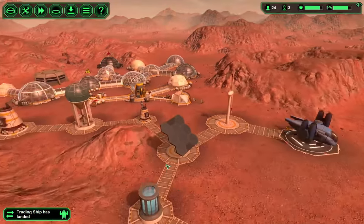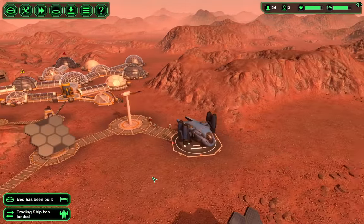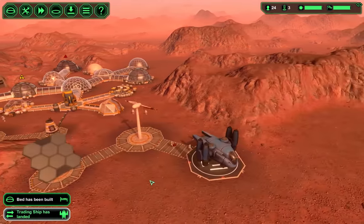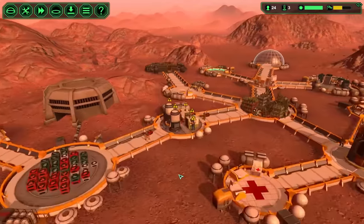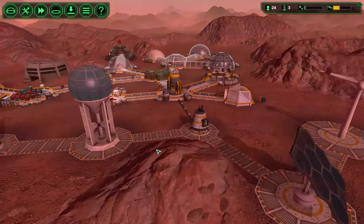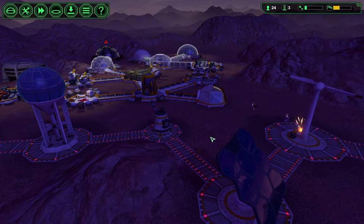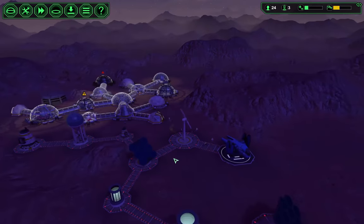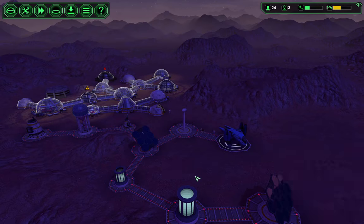Everything in my base is going to kind of go by the wayside for the delivery. But wait — is that a super extractor plant? Yeah, see — a water extractor. Once they're done delivering all the things, I may be able to get rid of both of these in favor of one bigger one. Power is draining fast — look how fast that drains, that is shocking.